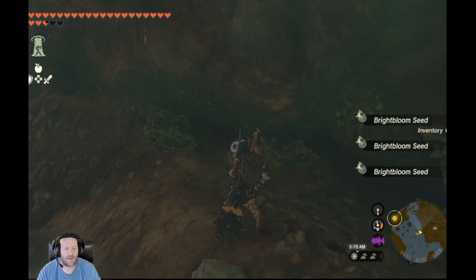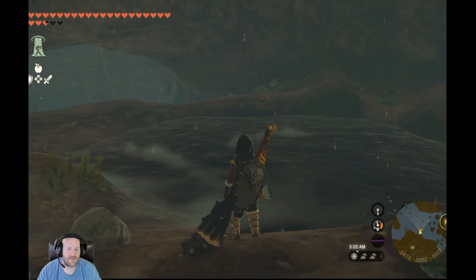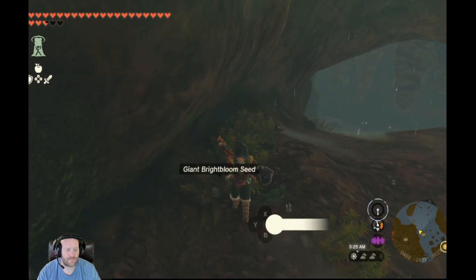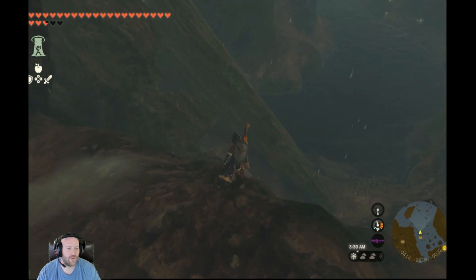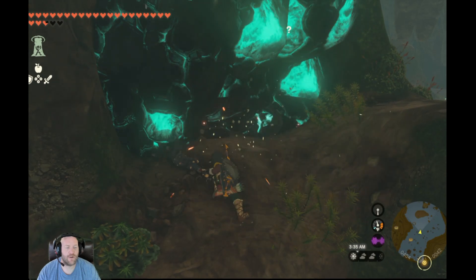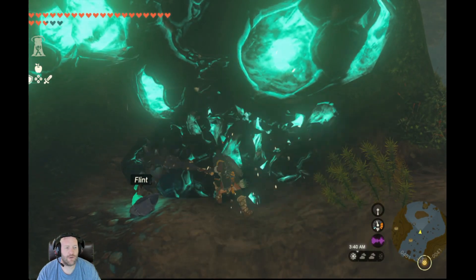I wish you could dive underwater like that, so your tunic would just let you dive underwater. So the first well is a decoy — this well does not seem to be there. There might be something behind it.